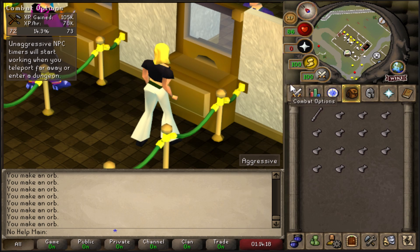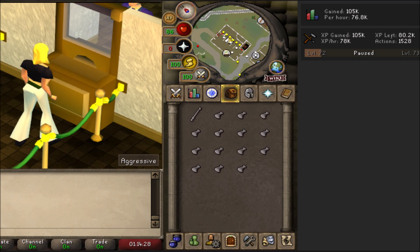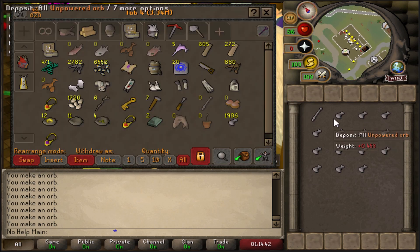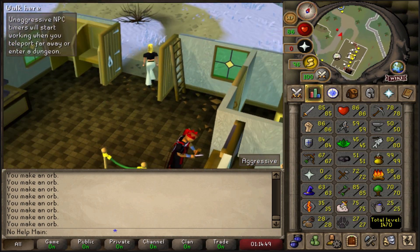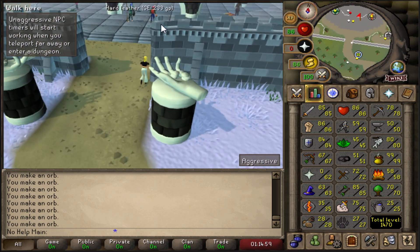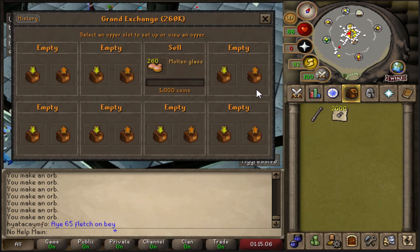We finished the 2,000 orbs and it was about an hour and 15 minutes to do all of these. We got 105,000 experience — it was close to around 90-100k XP an hour doing this method overall. We actually got two crafting levels, going from 70 to 72 crafting. I'm probably going to do this all the way to 99 as long as it's still profitable, because the crafting cape is super overpowered.